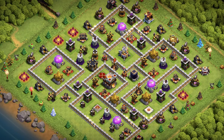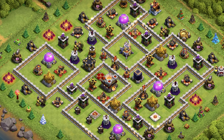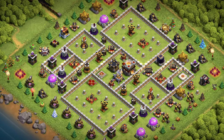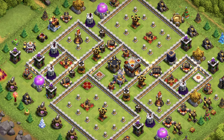Base number 14: Hybrid Base Layout for Trophy Pushing and Farming Gold and Elixir — Dark Elixir is also well protected. The base will work well for clan wars as well. Base number 13: a classic design from different levels — use this one for clan wars, clan war league, and for trophy pushing.